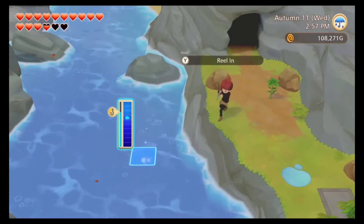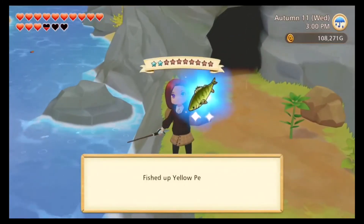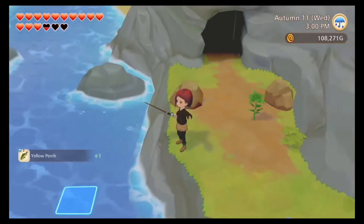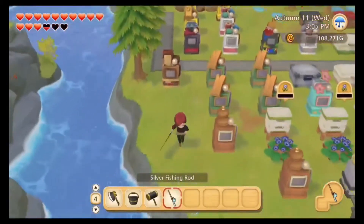If it's blue-white, blue-yellow, or green-white, you're going to want to tap it — hold it down, let it go, hold it down, let it go — until it either changes to red or to blue-blue.